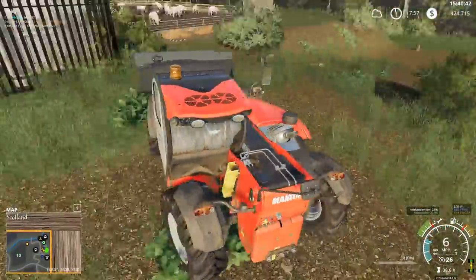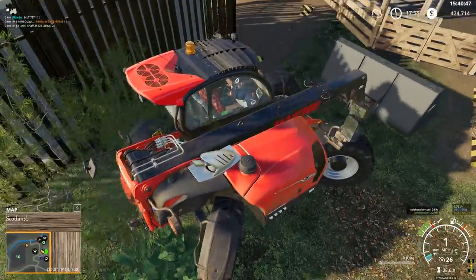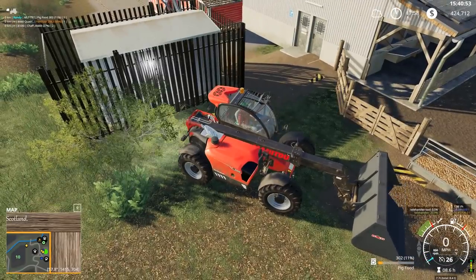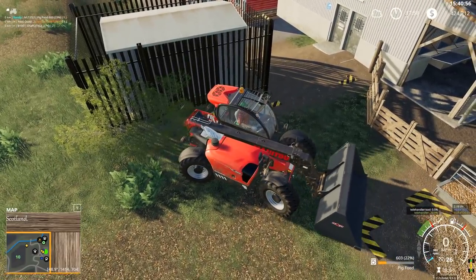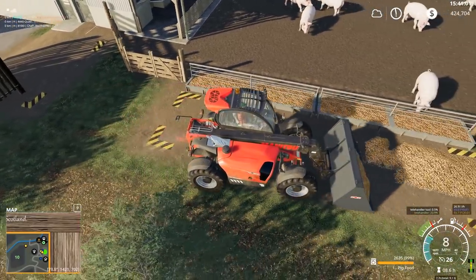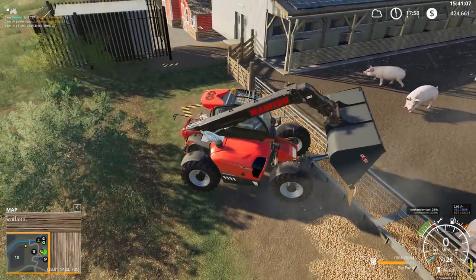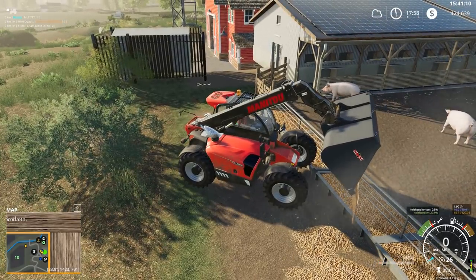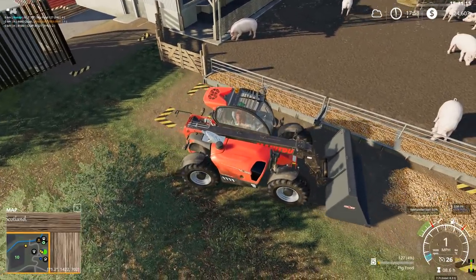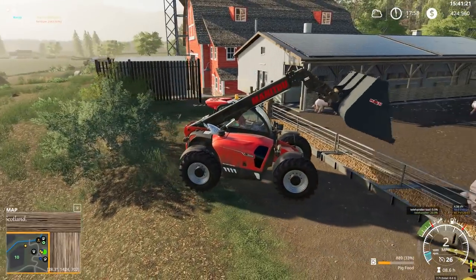Speaking of cows, we're going to have to figure out where I'm going to put the cows. There's a stump in there I missed. Was debating getting rid of the telehandler since I think we're kind of done with forestry, but maybe I'll hang on to it because we do need a loader of some sort for the animals — might as well repurpose our old forestry machine.